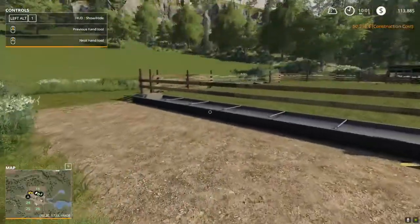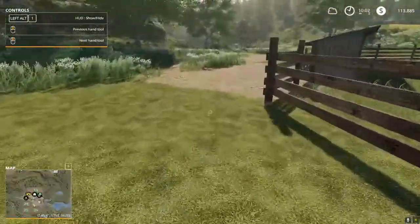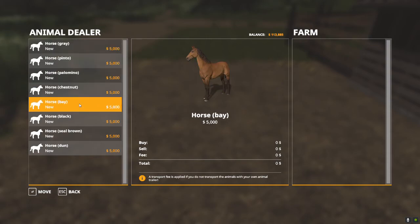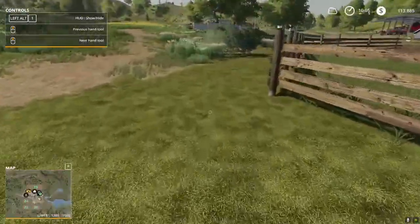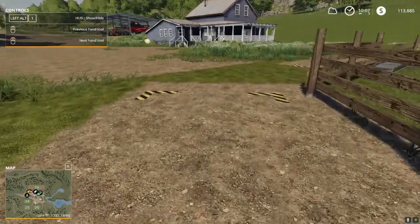In our horse pasture we have a water trough, a food trough on the side, and a loading area at the back where we can purchase horses. Hitting R opens the animal dialog box — each horse costs $5,000, though moving one adds a delivery fee, making it $5,300. There are gates that will open if you want, though it's not necessary. And this spot at the back is for bedding — we need straw so that the horses have something to sleep on.